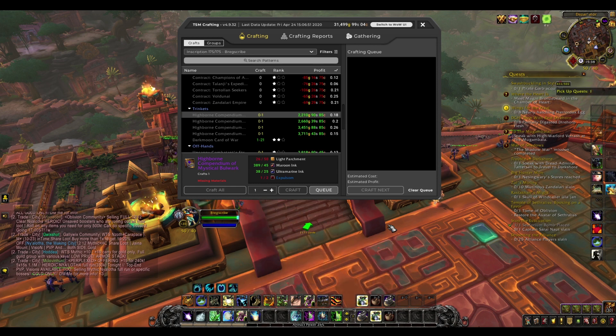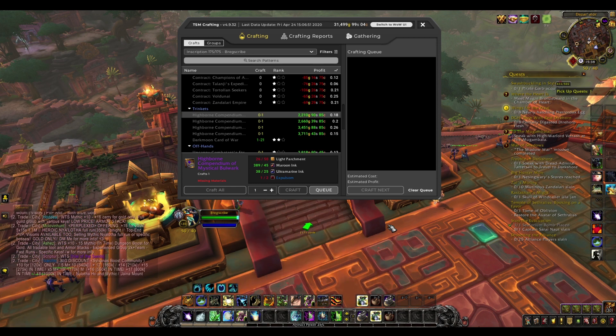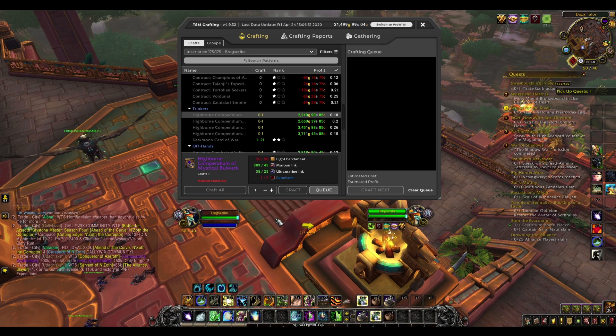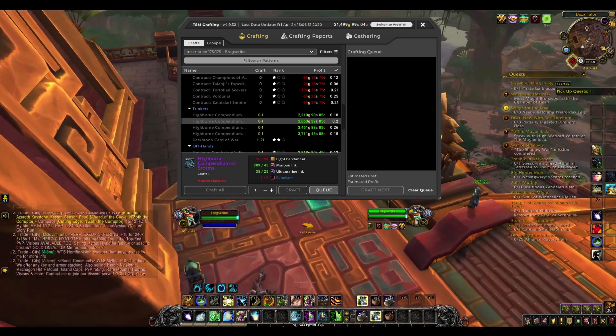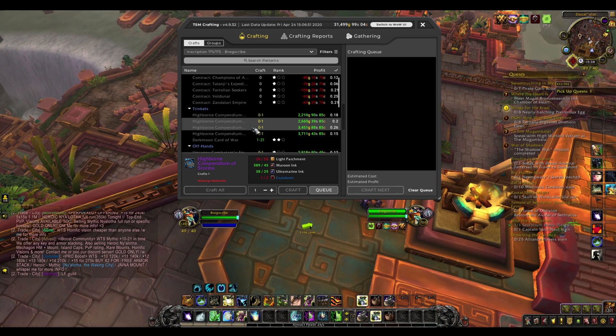Make a load of linen braces, send them over to your scribe, put them in the scrapper or whatever they call it nowadays, and make some expulsum. I did that, it didn't take me very long — I made about 100 expulsum really cheaply. Then it's pretty much just printing gold. 20,000 gold a day easily just from these trinkets alone on my server — great market to get into.